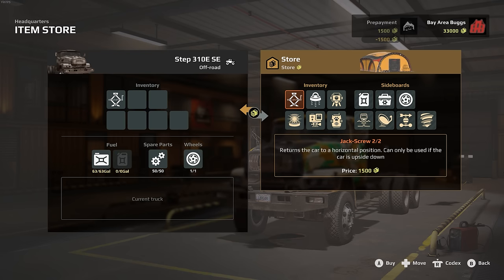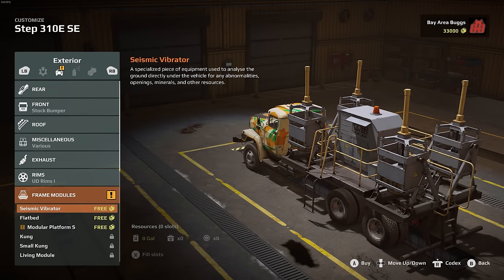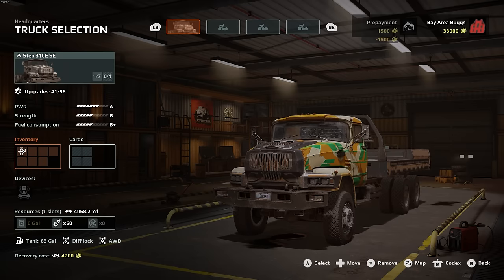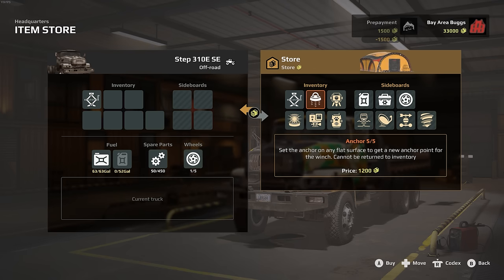The code I got gave me access to the ultimate edition, so I got access to a lot more trucks — you might not have all these options from the beginning unless you purchased that level. Selecting an off-road truck, going into inventory — we need a jack screw, and we also need a frame module and a cargo bed. In the inventory you can also add anchors to set your own winch points, pathfinders, camera traps, camcorders, light beacons. In the back you can carry fuel, spare parts, and spare tires.